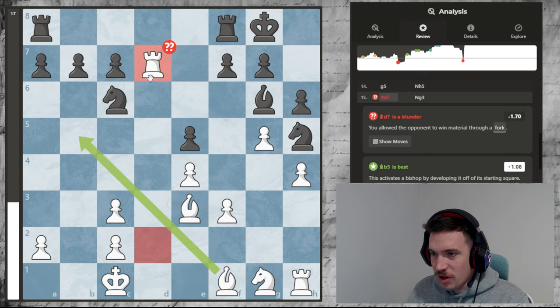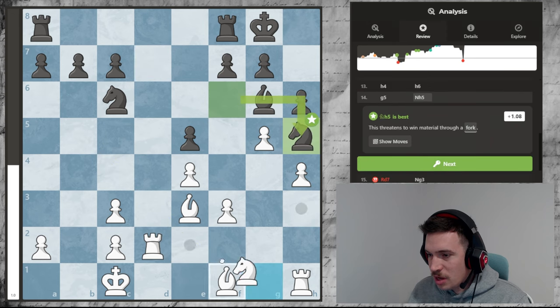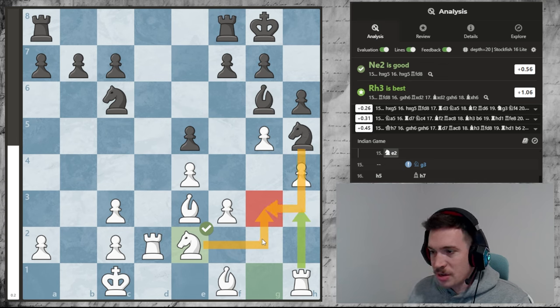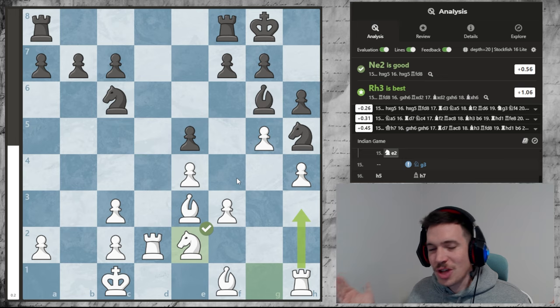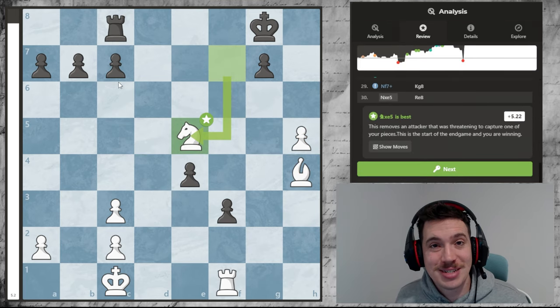We also blundered at the start here - this move up with the rook was not so good. The best move was this, but also I was thinking about this one. This move doesn't lose us the game, it's a good move but not a great move. This is the move I was thinking of doing to stop the knight coming in, but I should have just slowed down and stopped his plans. I've got to think about what my opponent's plans are and just slow down. But it is what it is - we got the win! Please give the video a like and I'll see you guys tomorrow.